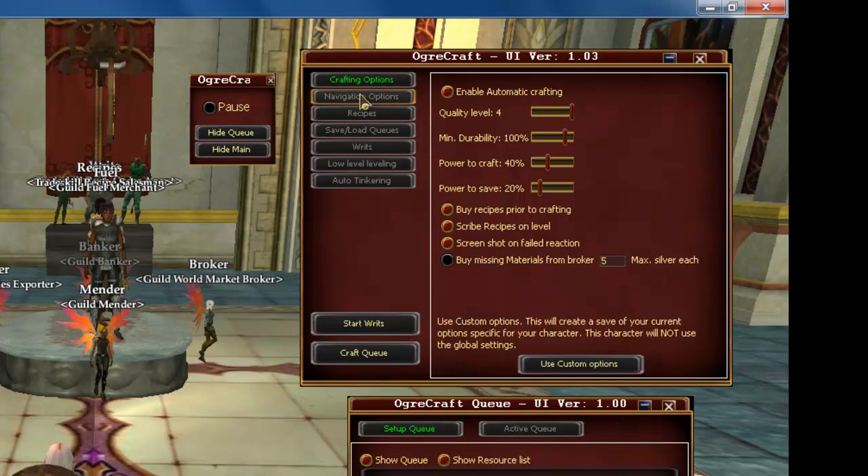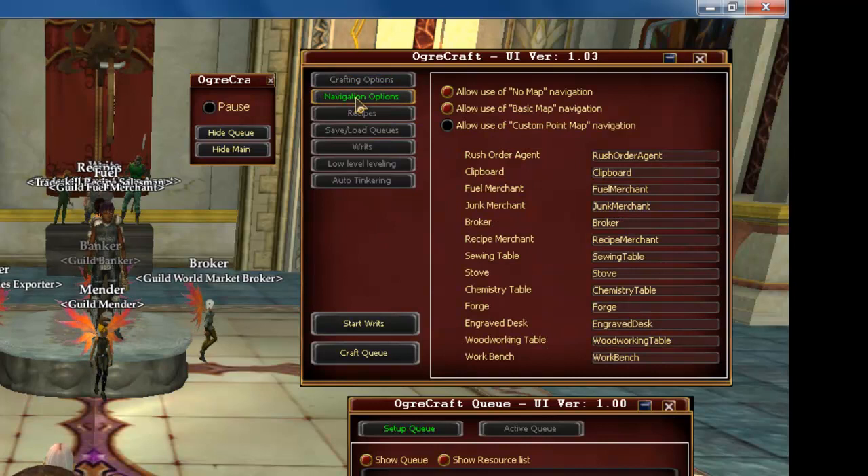The next tab is your Navigation Options. By default, it's set to Allow Use of No Map Navigation and Allow Use of Basic Map Navigation. Most of the time, you won't have to edit anything here.